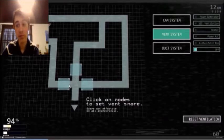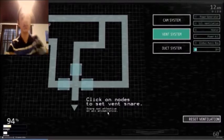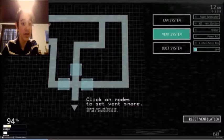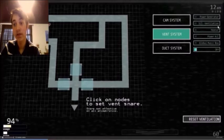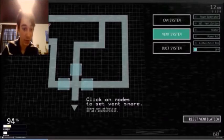Here we have the vent system - the right, left, and upper vent. The characters that come through there include Mangle, Withered Chica, Molten Freddy, and Springtrap. You can see the three areas where they can come in and you're going to have to block those off. You click on nodes to set a vent snare - the snare is not effective on all animatronics, meaning some can get through. Up top you can see your Faz tokens, your twelve AM and your time.